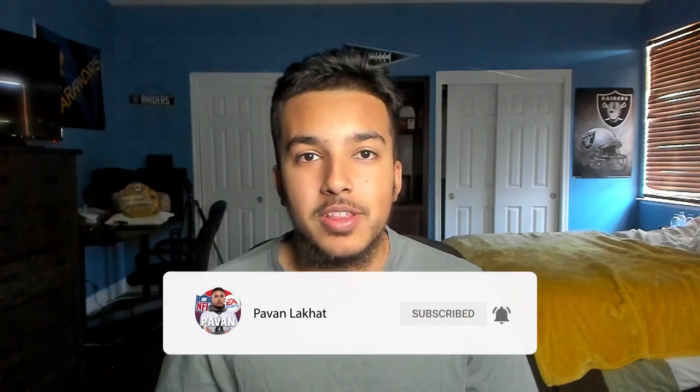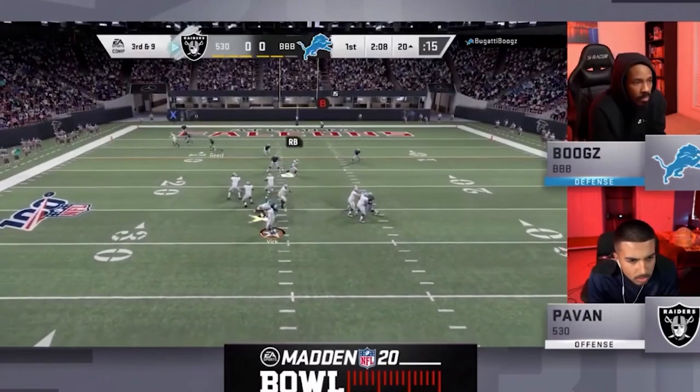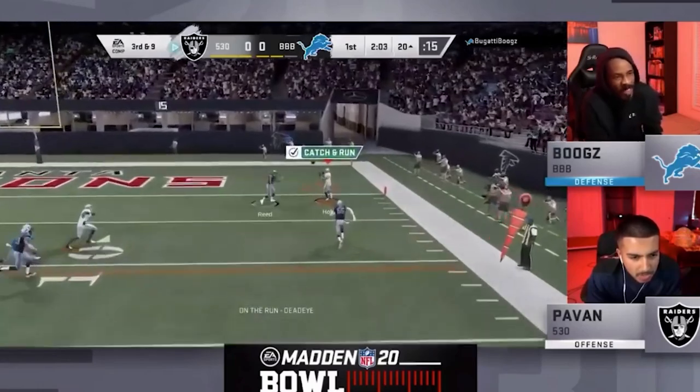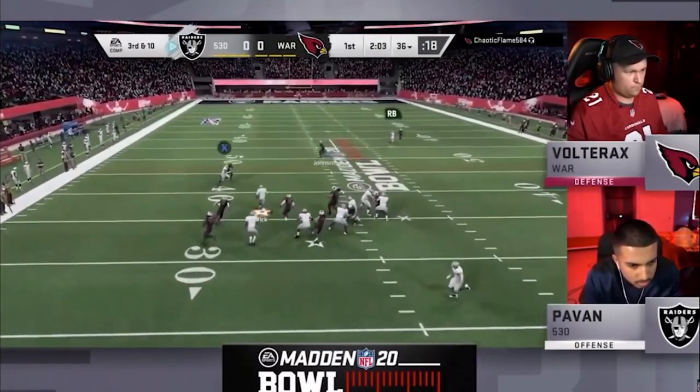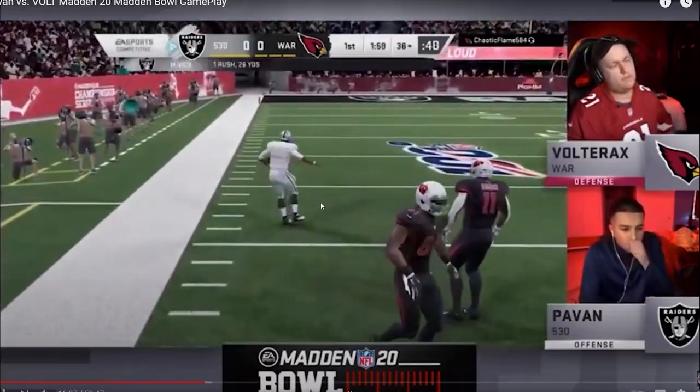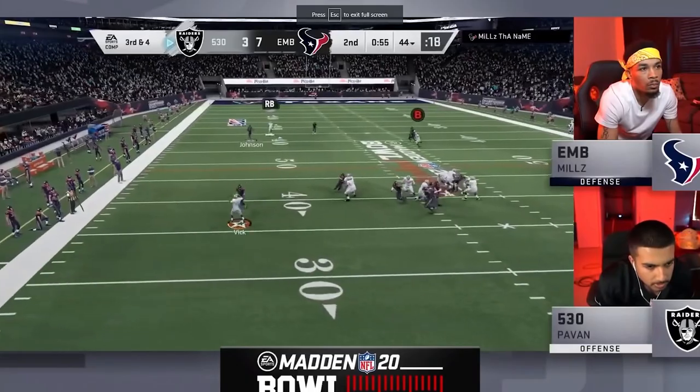Before I break that down, I want to show you what it felt like and looked like to use Escape Artist. I'm gonna show you a couple clips because I was a dog last year with Escape. Almost took a sack right there but Vick escapes — and there he goes. That's Holt in the slot, Vick with that Escape ability, and Michael Vick down the sideline. Easiest plays I've ever seen — big third and four there.